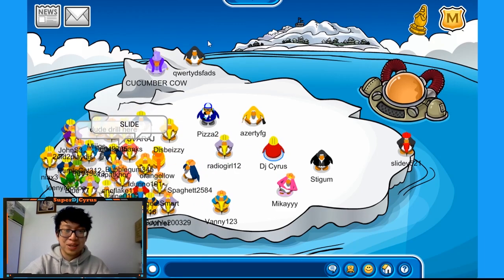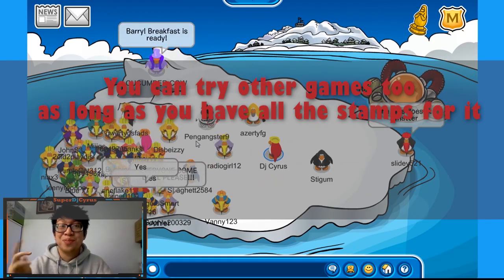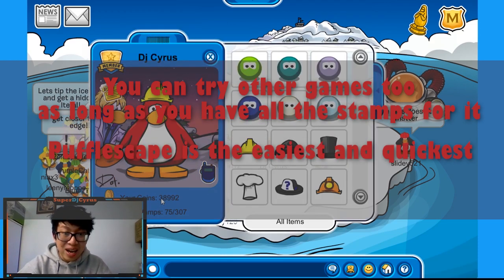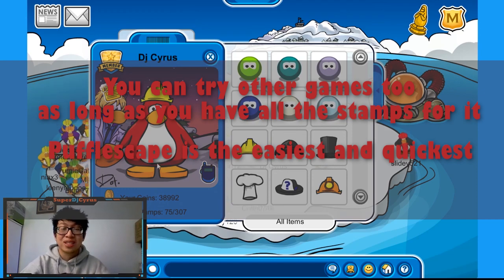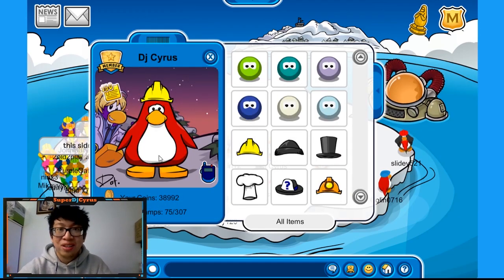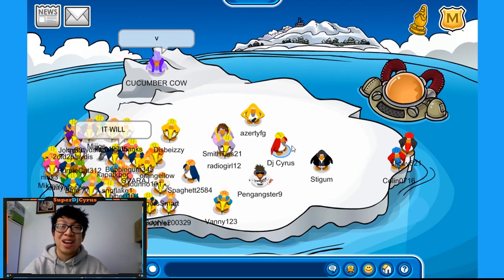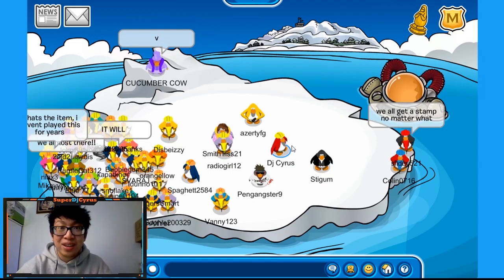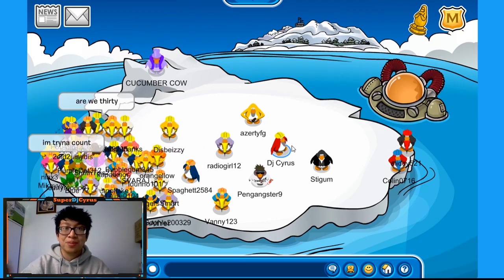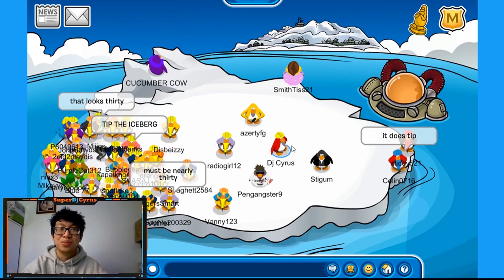So as I go to the iceberg here, there's so many penguins. In conclusion, the Pufflescape method is the best strategy to get the most coins possible. Right now I almost have 40,000 coins — I don't even need to grind coins anymore, I can just buy everything in the catalogs. And that's everything for today. Thank you guys for watching. I'm going to be making content every day. Click like and subscribe to my YouTube channel to see more content. Thank you guys for watching. Peace.